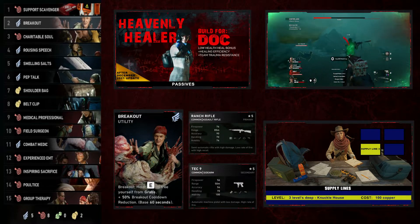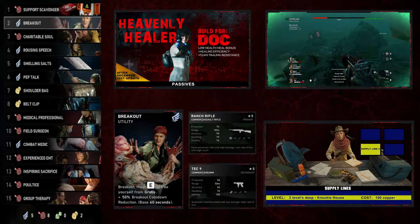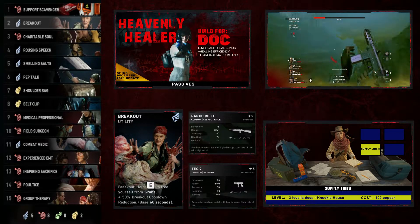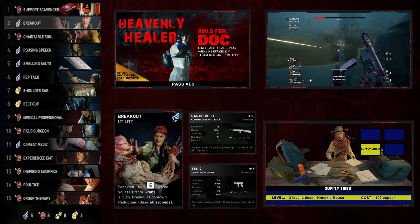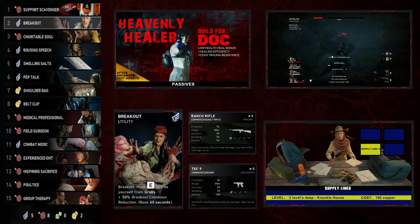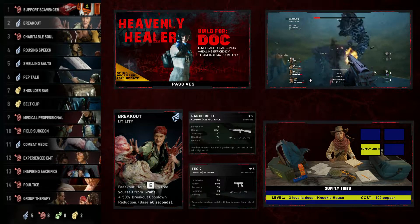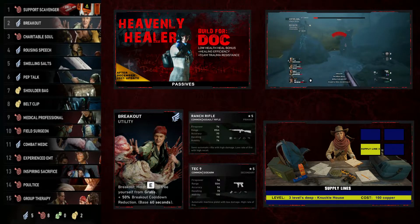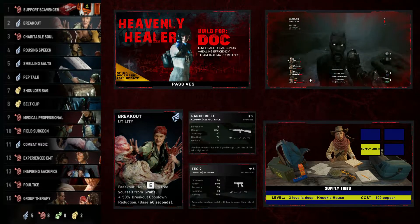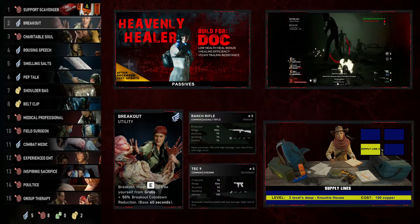Second, we have Breakout, another utility card. When Doc holds the E key she's able to break herself out of grabs. She has a plus 50% breakout cooldown reduction — base is 60 seconds, so every 30 seconds she can use this ability. This is an important ability if a Ridden gets past the main group and grabs Doc. If the group is busy, worst case scenario is that all three other members are down and relying on Doc to get them back up. If Doc gets grabbed and can't break free, all is lost.